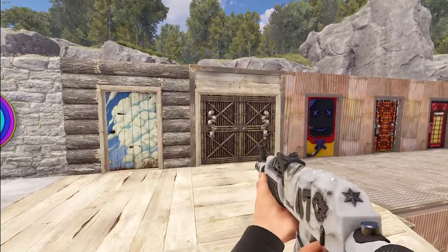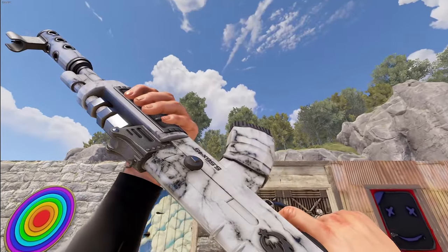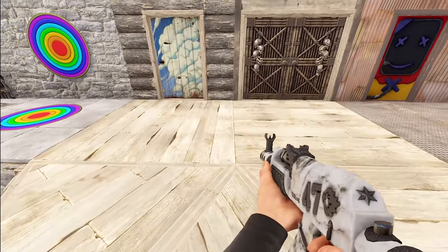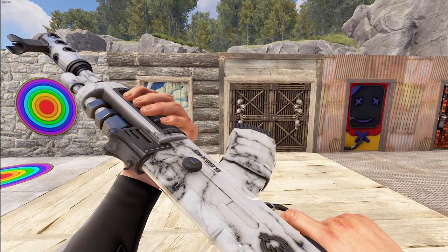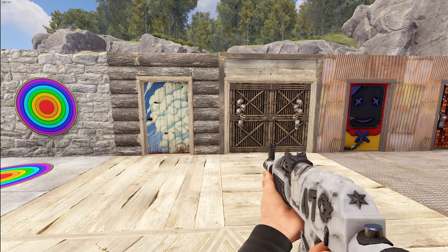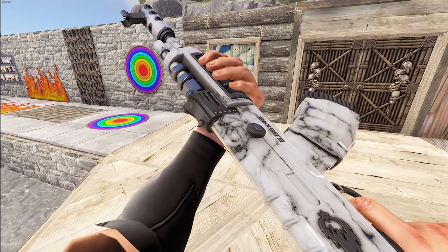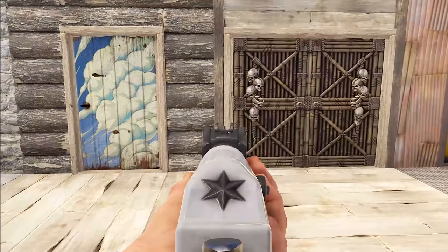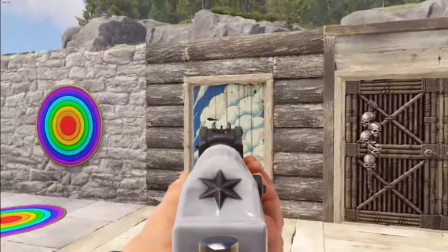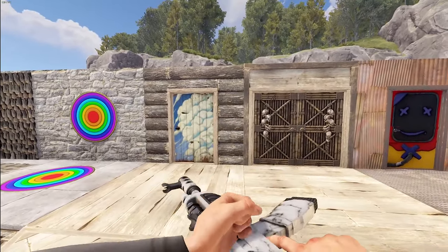Next we have the Carved Marble AK-47, and the whole thing looks like it weighs a ton because it's made out of marble. If you've ever picked up anything made of marble, it is a very, very heavy stone. It's a very unique design — it's hard to pull off that look of marble without it just looking like cheap plastic, and I think they did a really good job with that for sure.